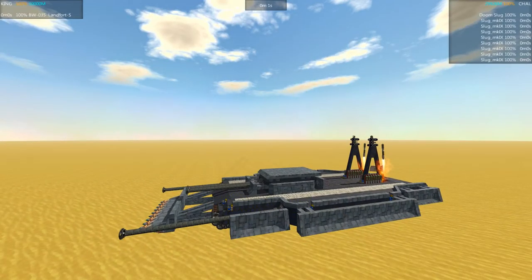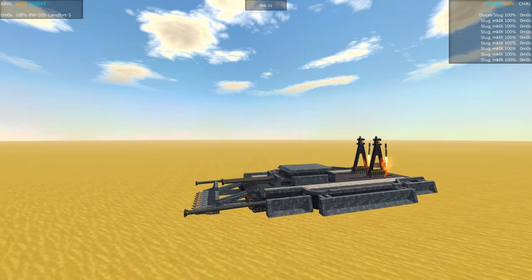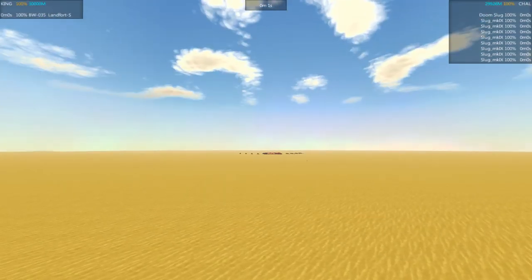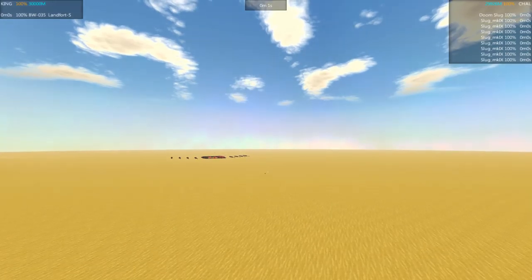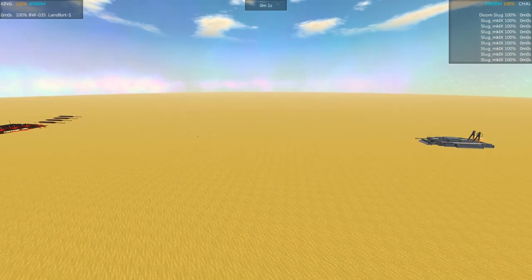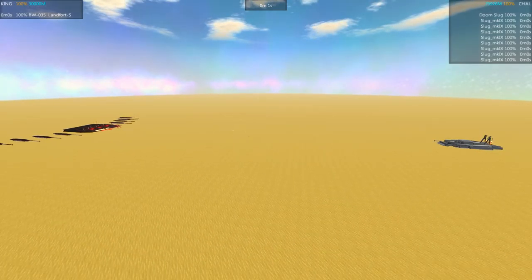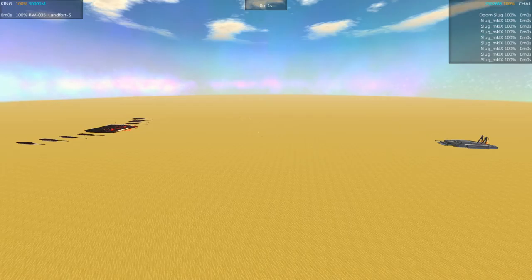So this is the BW-035 Battle Wagon S by Randomness5555 — I almost forgot that last five, the most important five. And it's going to be taking on the Doom Slug by Noobidex. We took a peek at the Doom Slug in episode one, so check out that episode if you want to see the Doom Slug's first battle and the overview of how it's all put together. Alright, let's get zoomed out, get this unpaused and get the battle underway.